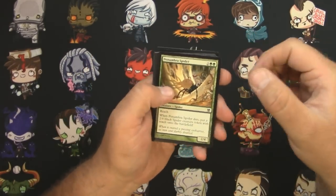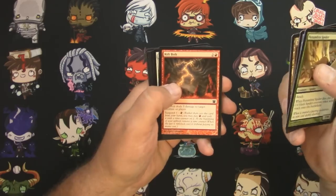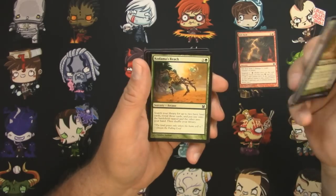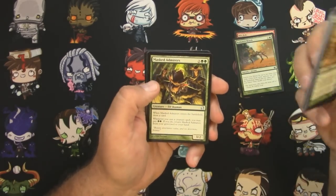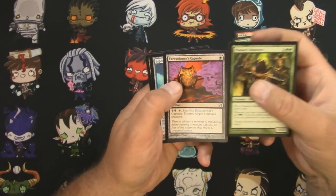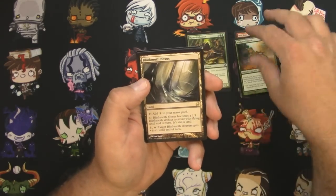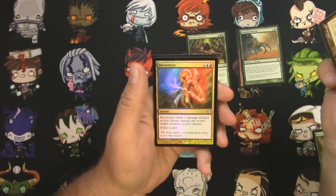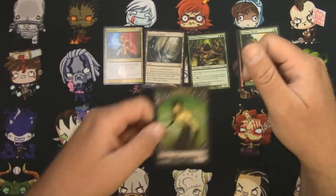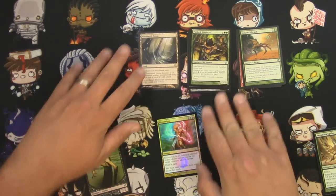Going through the commons: Rift Bolt — that's a good one, we'll pick that. I don't know if it's worth a whole lot anymore. Kodama's Reach should be a little bit. Uncommons: Masked Admirers, Executioner's Capsule, Esperzoa, and a Blink Moth Nexus is the rare. And a foil Electrolyze — that's not too shabby. And we got a Zombie Token. Let's find a spot where the glare is not gonna hit our foils — there it is.